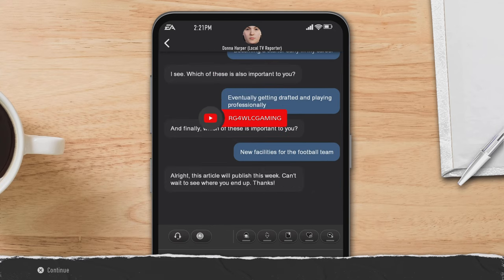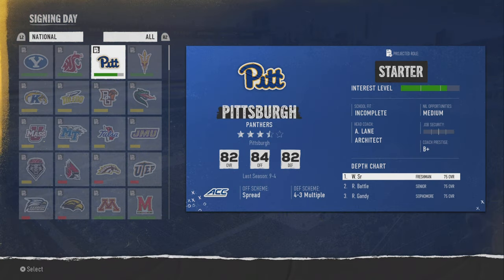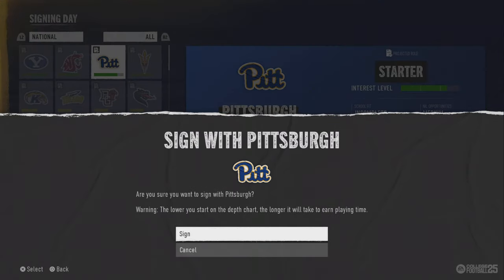For the national signing, I'm just going to pick Pitt real quick just to show you. Sign with your school, and now once we're in Road to Glory with a team, we move to the next key factor in your build.